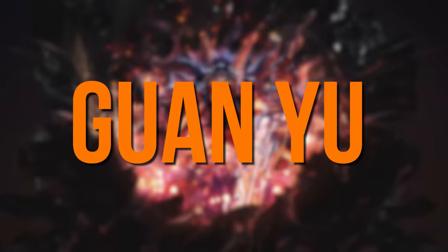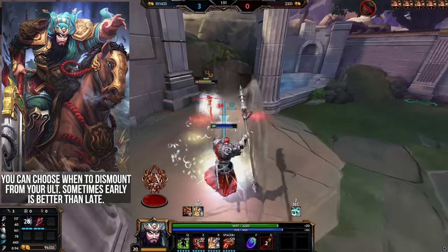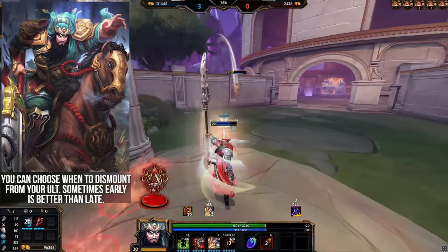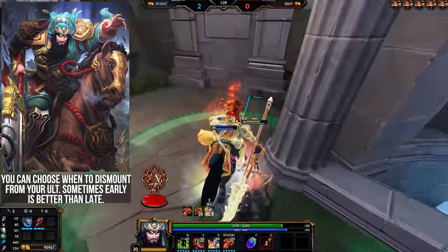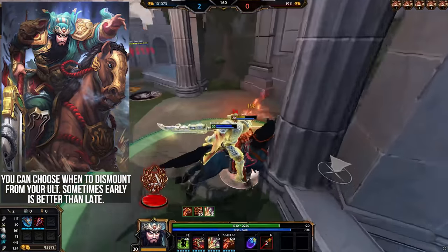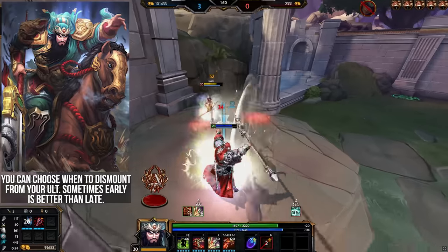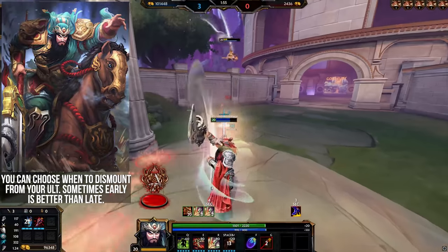Guan Yu — when ulting, Guan can choose at any time to jump off the horse and apply the stun. Doing this early instead of letting the full channel play out will cost you damage but often gains you the surprise factor. If you do the full channel, everyone knows the stun is coming right after and can be ready on beads, CC immune ults, or shell. But if you're a good Guan Yu, be unpredictable with your dismounts — sometimes do it pretty much instantly when the enemy is unprepared and they take the full stun to the face.